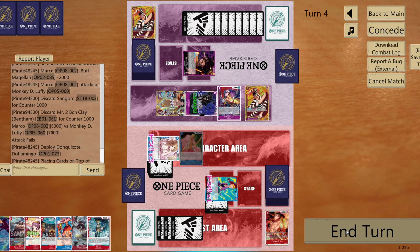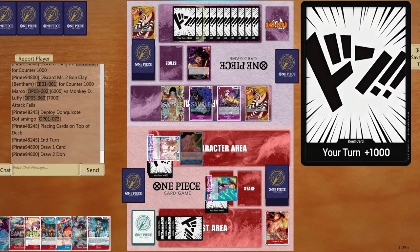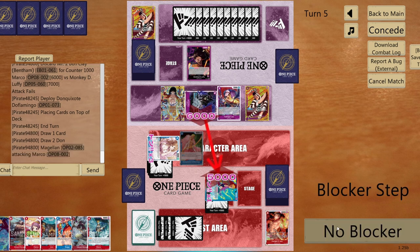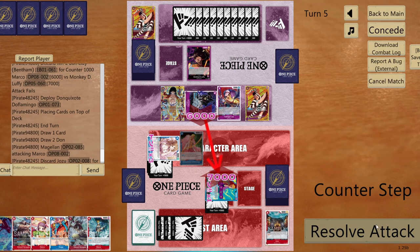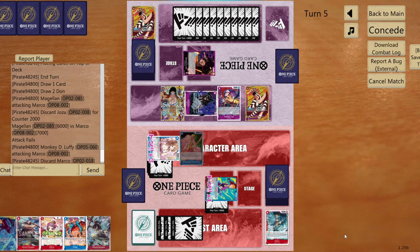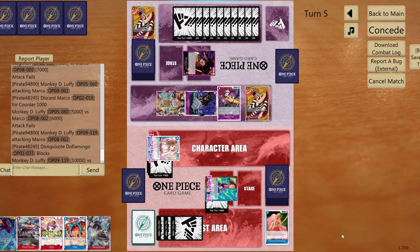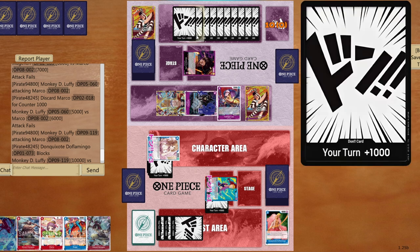End turn. Opponent plays 10-cost Luffy — very problematic. Big attacks incoming. Six to life — give 2000 counter. 10 to life — counter with the blocker. Opponent attaches DON!!, plays another 9-cost Luffy. Magellan comes back, returns one DON!! — I'm at six, seven, eight DON!! and can play 7-cost Newgate, though not huge value here.